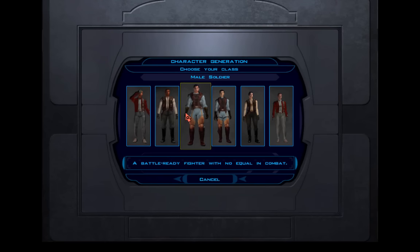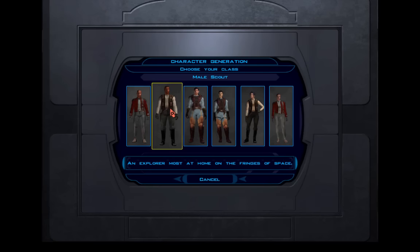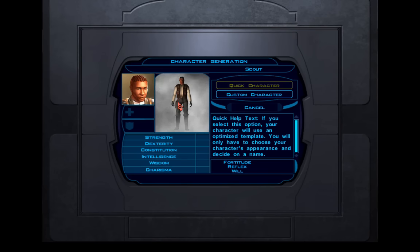So I'm going to go with the scout, because honestly I just kind of like the body shape the best — it seems the most natural. I like this particular character model because he's got a little bit of gray hair, which makes him look more intelligent than the others, and that's important because we're not actually going to give him much intelligence.